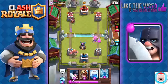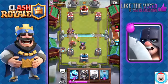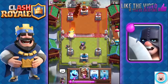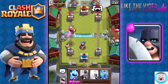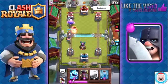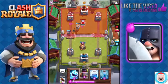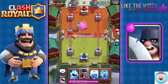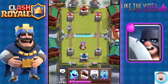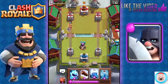It sucks that you can't Zap those Goblins anymore, but that's what makes the Log such a great card to have nowadays — it makes it very easy to deal with bait decks. He's got the Executioner, and the Prince is such a great counter to the Executioner. He's got a Knight as well. Oh, he's going to use Rocket — he missed my Executioner with his Rocket! This is why I don't use Rocket that often. It has a chance of just going wrong and missing your target.